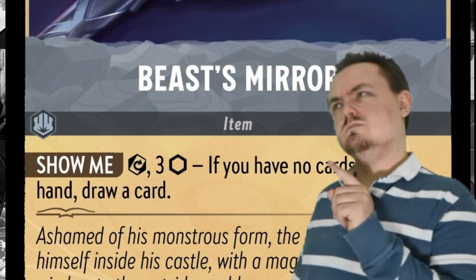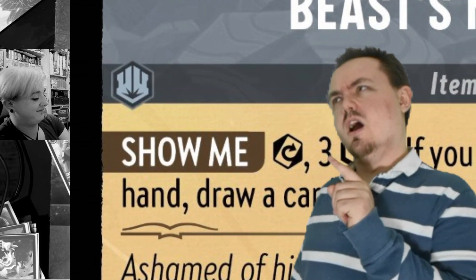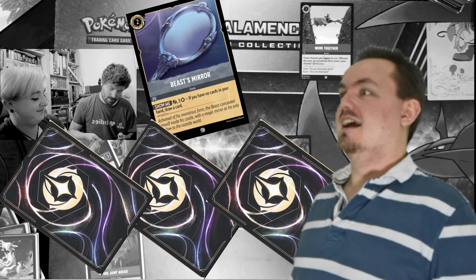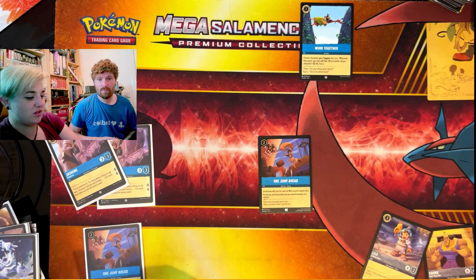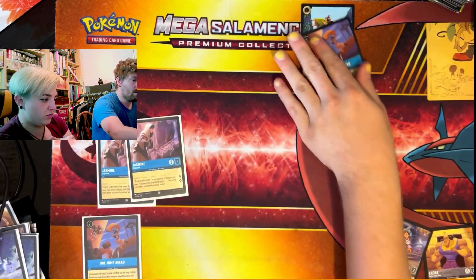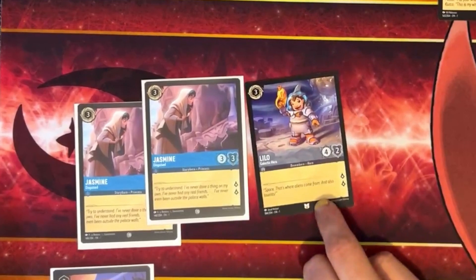The Beast's Mirror is an item so it stays on the field, meaning we don't have to worry about discarding it. It does have a signal for tapping it and free ink, which means every time you want to use it you have to tap free ink along with this card to use its ability. Extra Smash gives you three — three ink cost and deals three damage to a character. That leaves one Jump Ahead and two Jasmines. Jasmine is a throwaway but you still want your throwaways to be usable too.